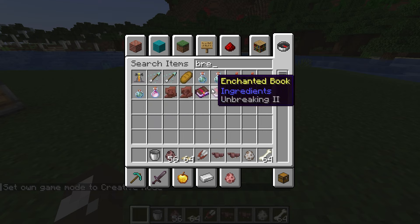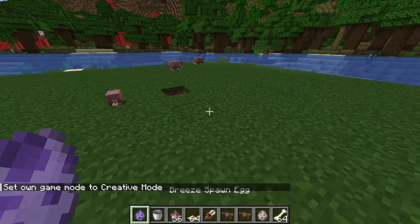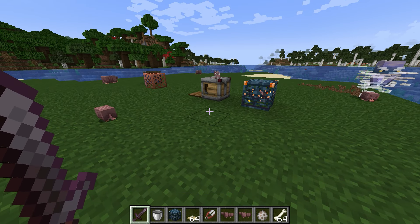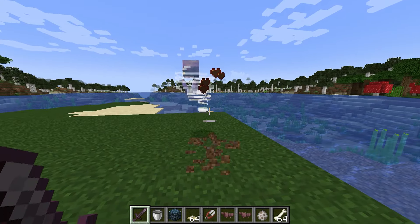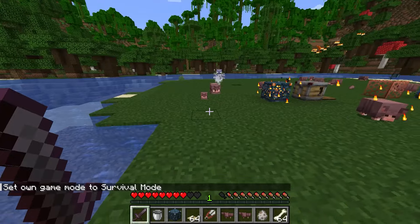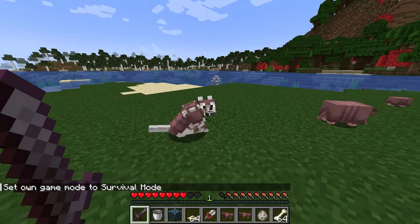The final thing I noticed just randomly: I think there are some additional sounds with the breeze. The armadillo armor is equivalent to diamond-level horse armor. These seem like more advanced, well-thought-out mechanics.